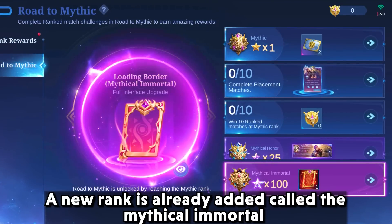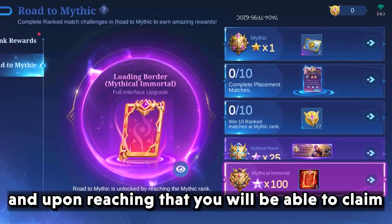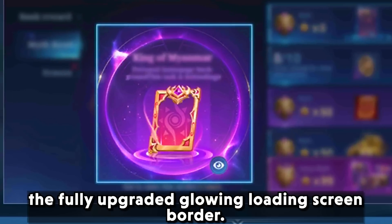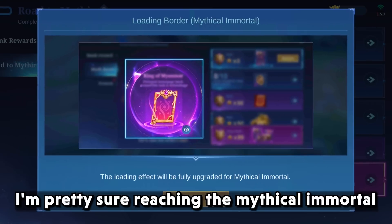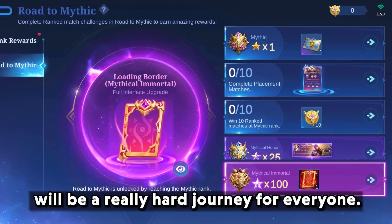A new rank has been added called the Mythical Immortal, and you will need 100 stars to achieve it. Upon reaching that, you will be able to claim the fully upgraded glowing loading screen border. I am pretty sure reaching Mythical Immortal will be a really hard journey for everyone.